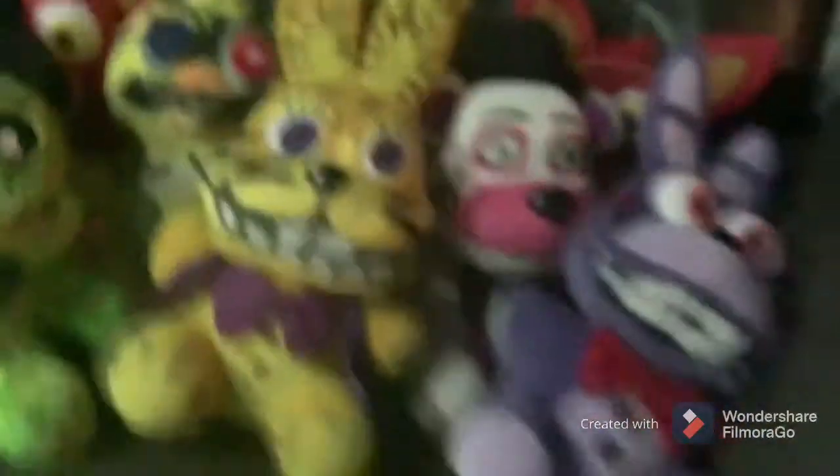Next we got Withered Bonnie — and not just Withered Bonnie, we also have his face. We didn't just put it on his face; we gave him teeth, made the thing black, and added some wiring. And then we have Bonnie's arm, where we have the end blacked out — yeah, that can just go right there.